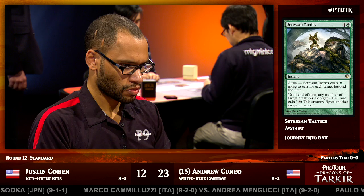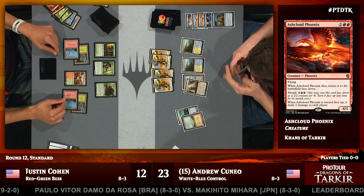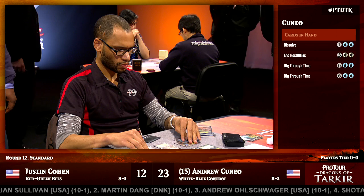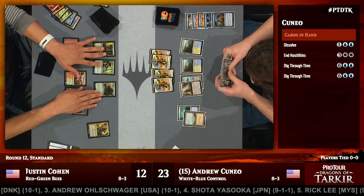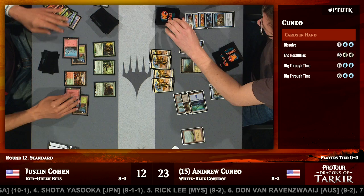Ashcloud Phoenix is definitely a creature Andrew wants to counter because he has End Hostilities as a backup plan. The Phoenix, of course, can come back from the graveyard after End Hostilities. He has now set himself up with Elspeth, Sun's Champion off the top. Previously he might have been a little hesitant to use End Hostilities because it would have left him without a way to pressure Justin Cohen's life total. But with Elspeth, Sun's Champion in hand, he can say he doesn't mind if he loses his Warriors — he's got a great follow-up. He's got a Dissolve for that Xenagos the Reveler.